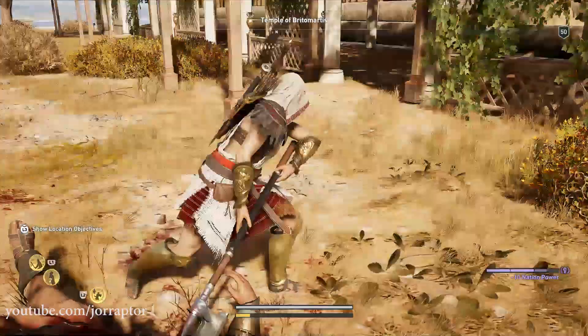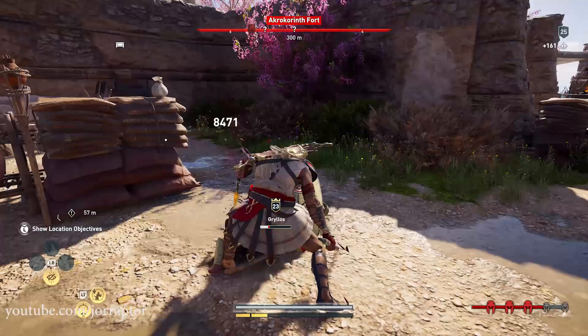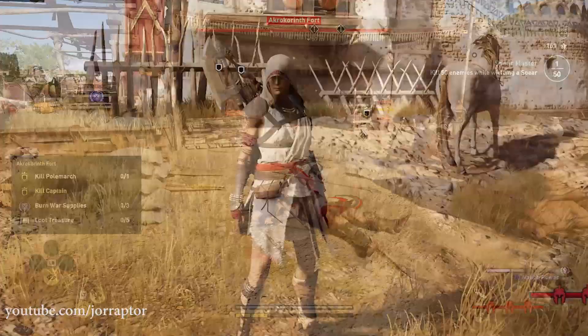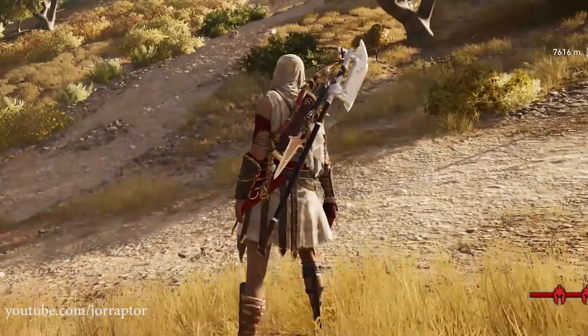I was already able to show you this awesome Pelgrim armor set in a video before launch, but did not know that you could actually already get some pieces pretty early on in the game. It's a really cool looking assassin outfit, white and red — the closest we get to the legacy outfits coming later. This Pelgrim set is also legendary, so that is nice for the early levels when legendary armor is still hard to get.